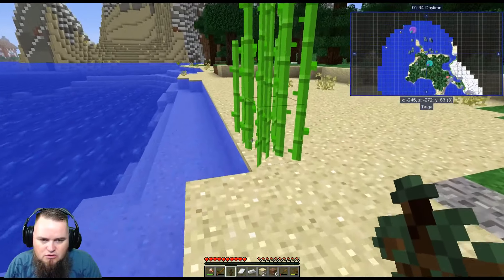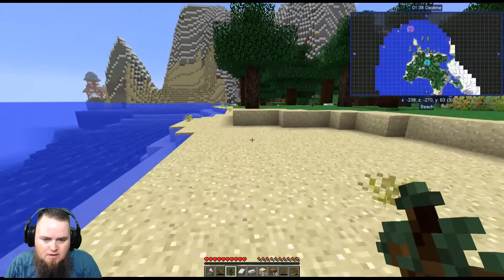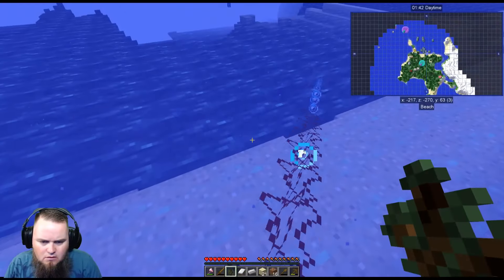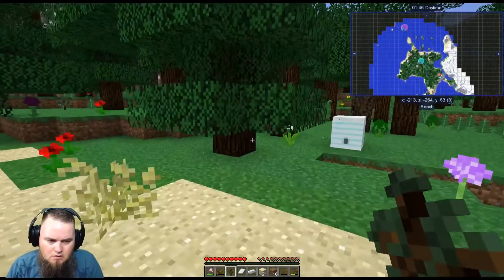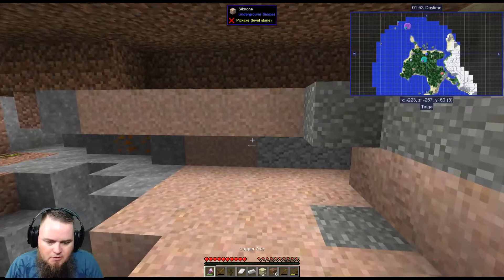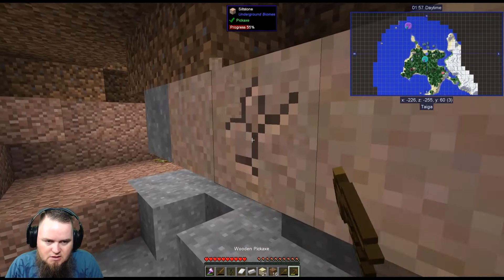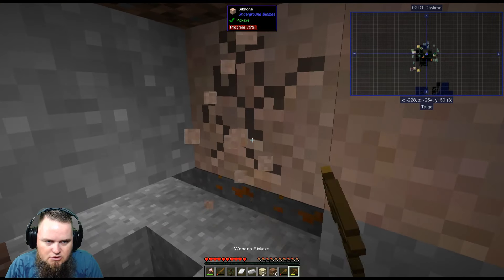I've fairly well explored my little island. I was hoping to find clay easily off one of these shores, but it doesn't look like that's going to happen. Oh — a guardian was trying to nuke me. What's in here? Some copper! I know from playing a bit that copper is going to come in handy, so I'm going to scoop this up.